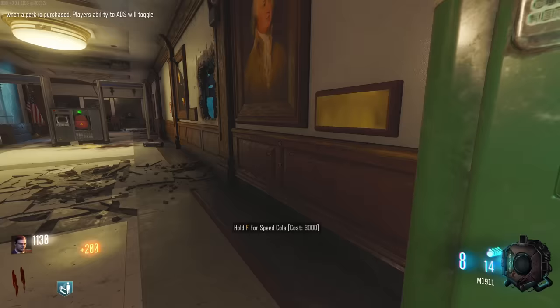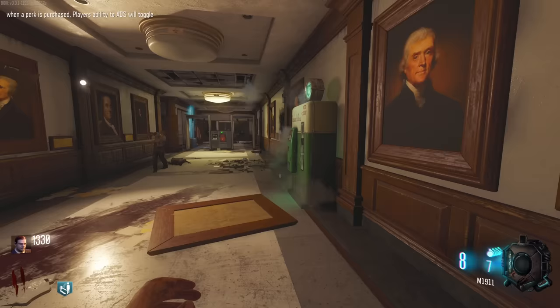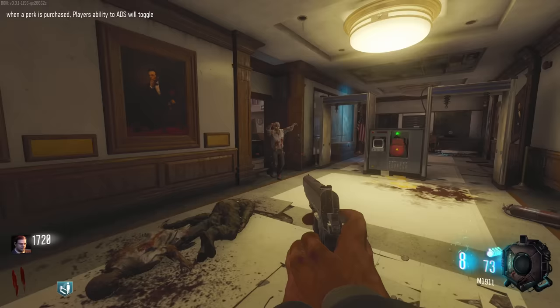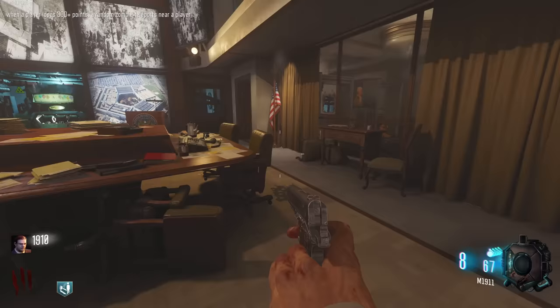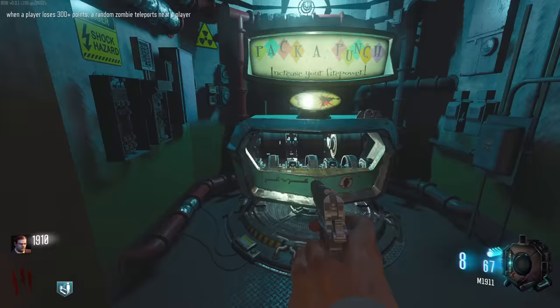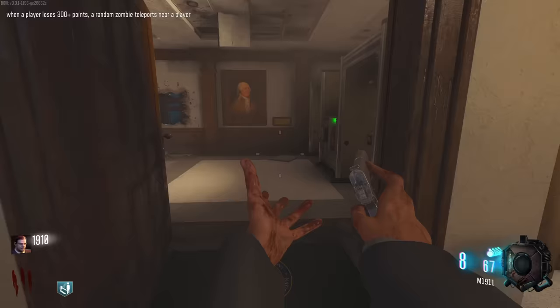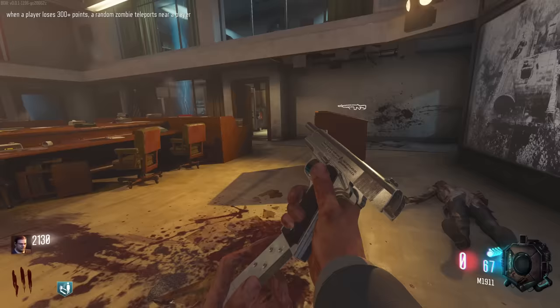I'm pretty sure pack-a-punch used to be in here actually, which is making me think where is it now. God, this 1911 is just so clean - definitely the best starting pistol. New modifier: when a player loses 300 plus points, a random zombie teleports near a player. Oh, pack-a-punch is here now - that looks kind of sick, just hidden in the wall like that. This is where one of the teleporters usually is. This map has actually changed since I last played it.